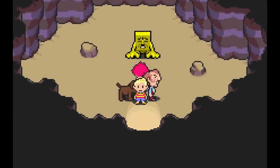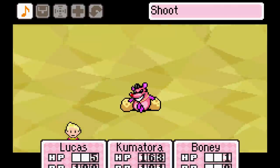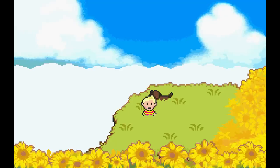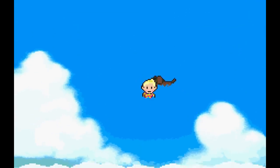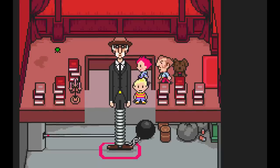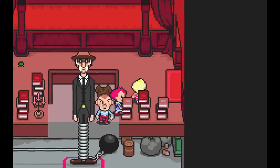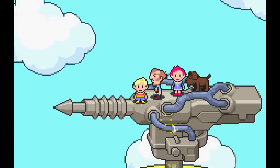Welcome to episode 107 of an ongoing series where we take the camera anywhere we want and try to find secrets and new discoveries in some of our favorite games. First of all, thank you so much Fabian for the animated intro - check out his animations, there's a link in the video description below. He also did the animated intro for Shadow of the Colossus, so if you haven't seen that episode, it's a work of art.